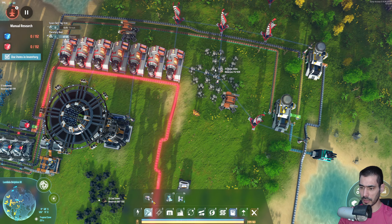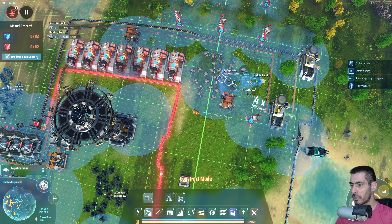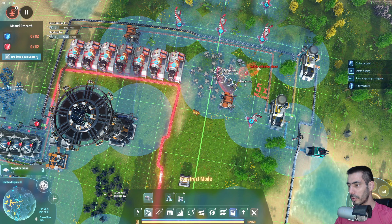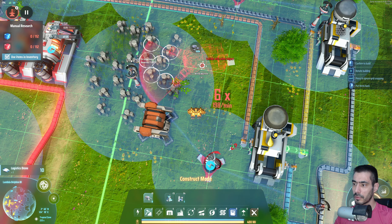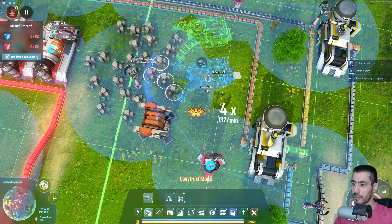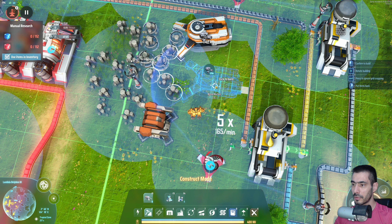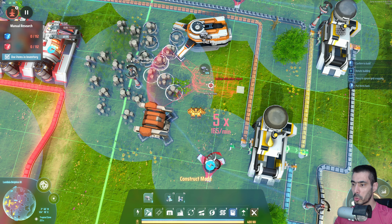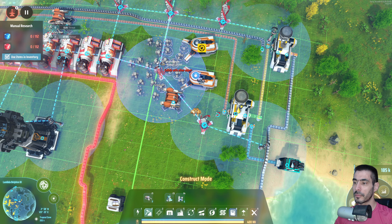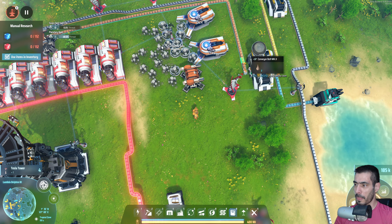Now time to collect some stone and provide it to there. Let's do that — how many do you have? Five. Six. Five. Four — there it is, five. Let's remove that and do that.